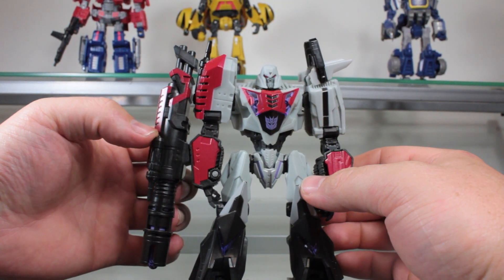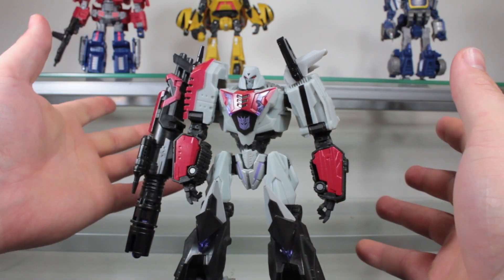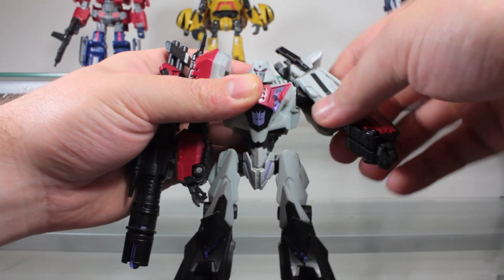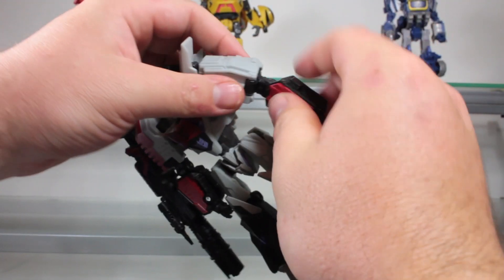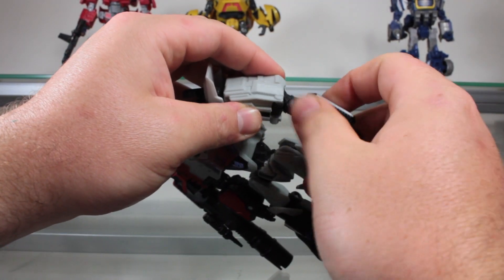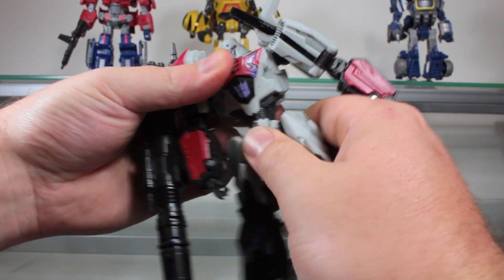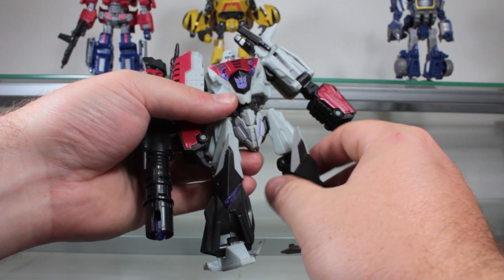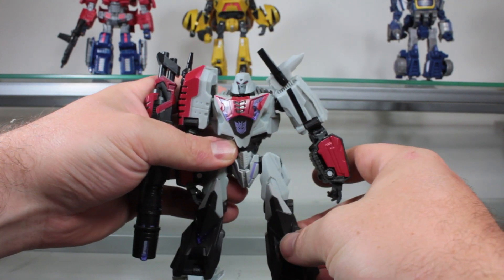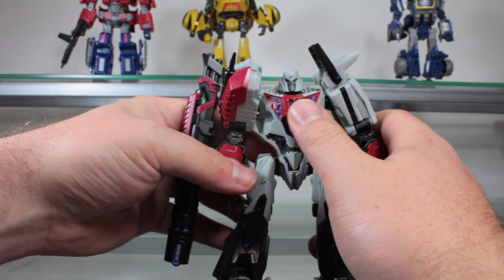Very intimidating — it definitely has some G1 influences but takes its own turn on it. Articulation: he has a little bit of head movement, a hinge here, limited movement outward, a really nice single-hinged elbow that goes all the way up to his shoulder with a swivel. Because of the transformation, no wrist articulation. Surprisingly no waist — there's nothing really obstructing so I'm not sure why they couldn't work one in. Hip swivel in and out, knee, and foot. Poseability is for the most part pretty good but it does have some awkward points where it seems like it's lacking.